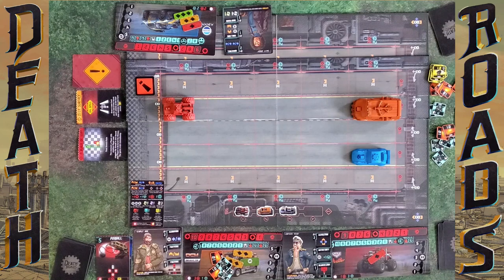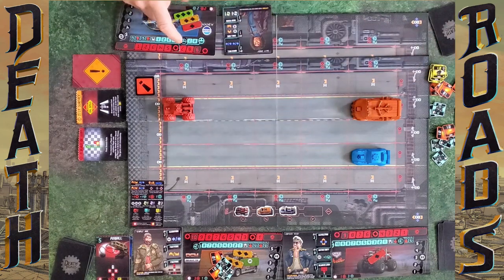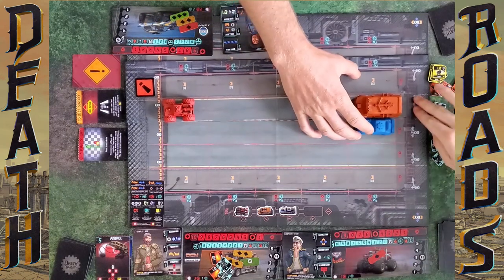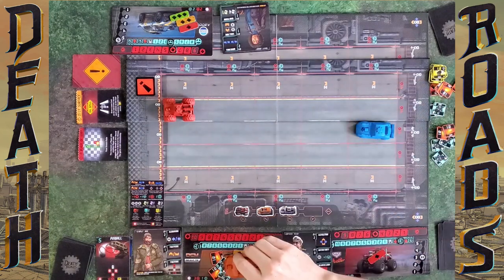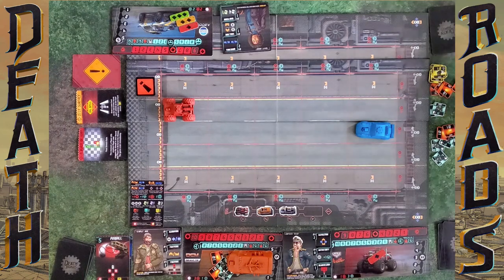I'll discard Diagonal Shot to do a Quick Roll — two, one two, bam — a hit! Two physical damage to Madeline. She's fully dead. That was a driver action — I still have a card action if I choose. I choose not to.